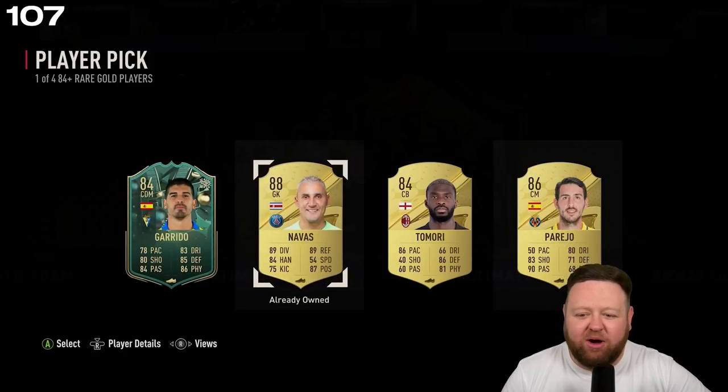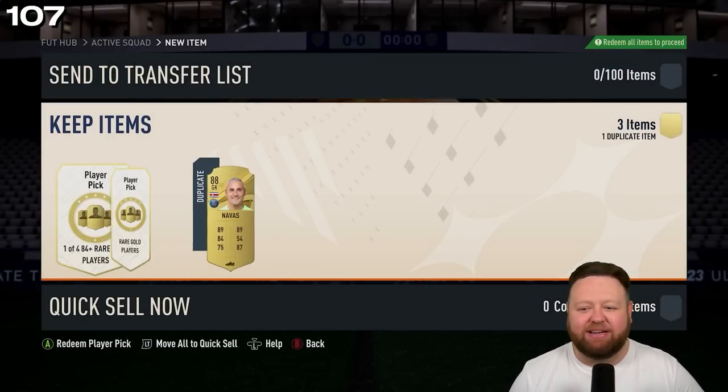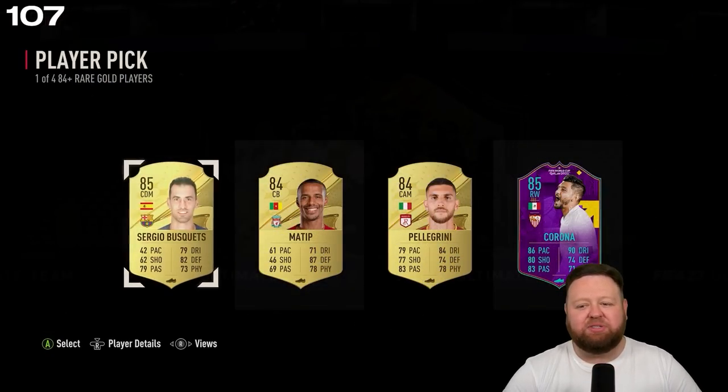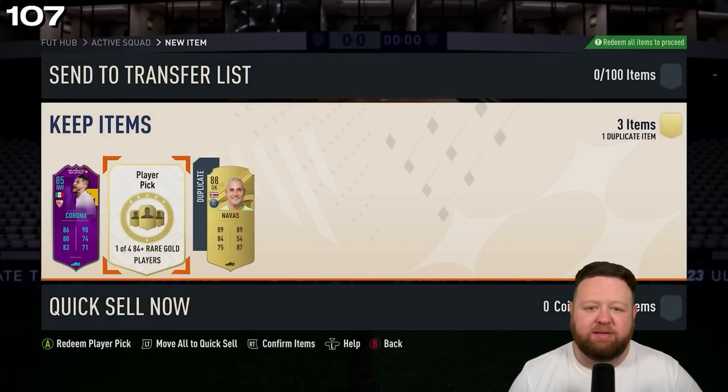We get ourselves a Winter Wildcard — Garrido. Why is he there? Such a trash card, it's rubbish. So we take ourselves the Keylor Navas duplicate — I'll discard him in a sec. Player pick number two: 84, 84, 85, 85. One of them's all right because it's Jesus Corona — we'll take the special card, but it's still only an 85.